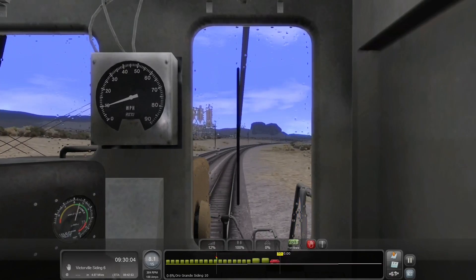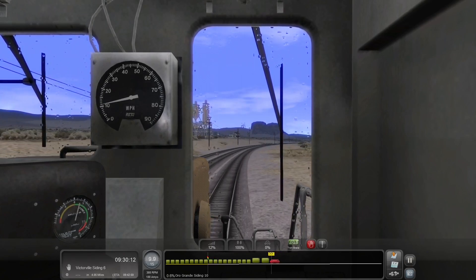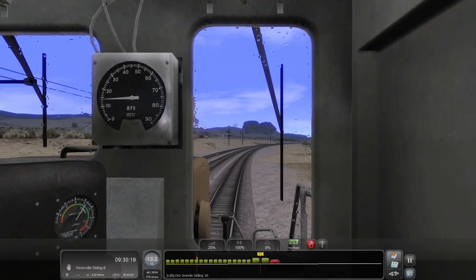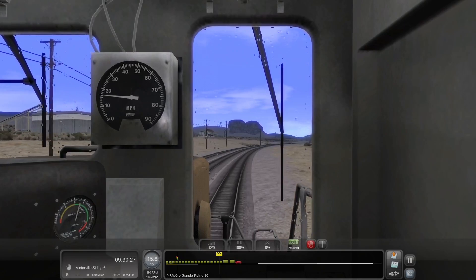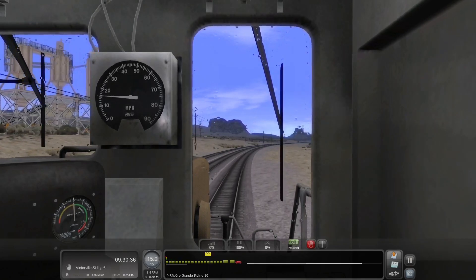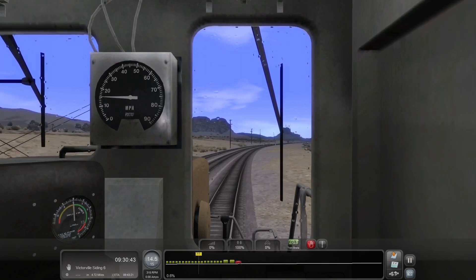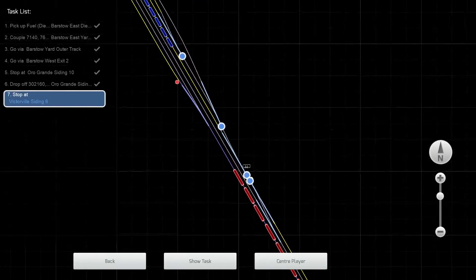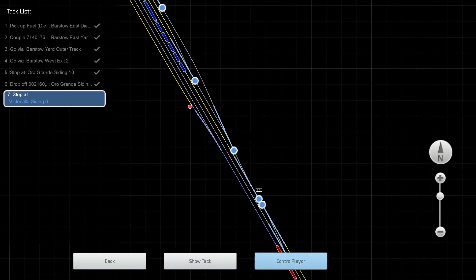We have a slightly smaller train now. We had our green for leaving here which means we should be good to go. I'm going to cut the throttle off for a moment and scan ahead because we're about five miles from our final stop at Victorville Siding 6. Let's check where Victorville Siding 6 is in terms of our entry. It is right here at this point - we're going to go along the top yellow track, and if I want to enter that track I have to enter this way and then get signaled onto the track. It's going to be a little complex but we'll eventually come in and do the job.